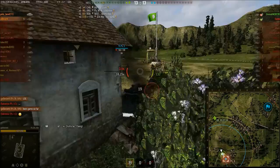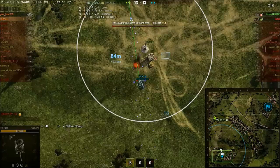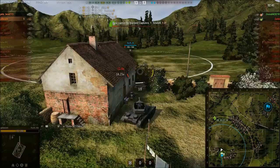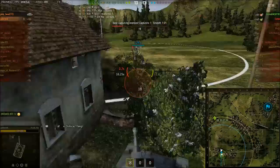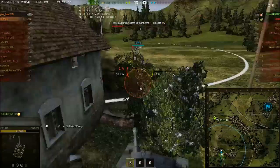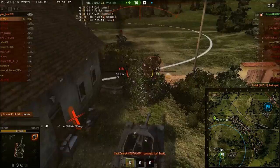GoBerserk is LOLing in chat — best game so far. Now the St Panzer 2 has appeared and GoBerserk goes back into arty mode. This guy just keeps rolling but GoBerserk misses. He's falling back with an 18.5-second reload. The St Panzer 2 fires and hits the wreck. GoBerserk stays in cover and safely takes out the St Panzer 2 for kill number six — there's his Top Gun.